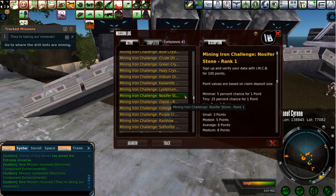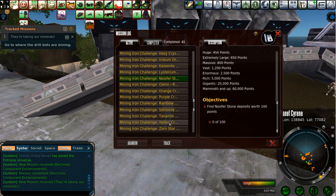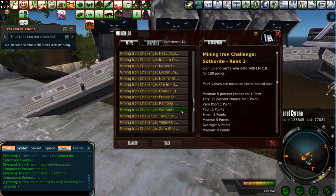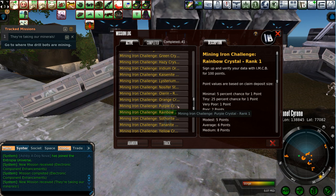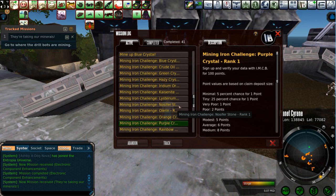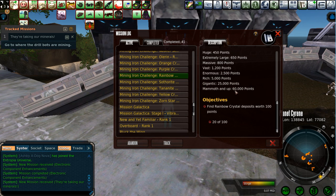The only resource I have not found yet is Nossifer. Nossifer — makes me think 'Ossifer,' like you say it when you're drunk. Anyway — Suthirite, Tanite, Yellow Crystal, Zornstar. As you've seen so far, all of these are crossing over with each other. Some of these resources have really good markup — like Rainbow Crystal is 158% markup. All the ships taking off in the background there, it's kind of cool. Purple Crystal has pretty good markup too. Kaizenite doesn't really have much of a markup, but if you're looking just to make money, maybe that's not necessarily the way.